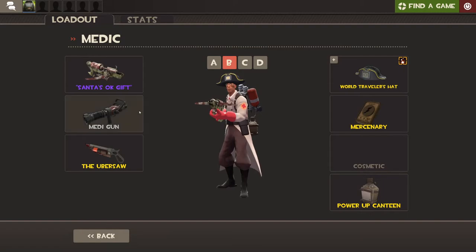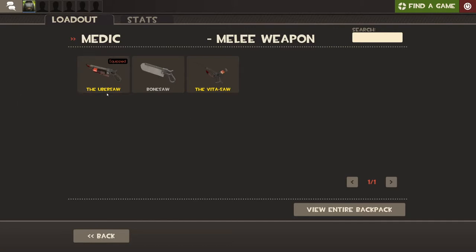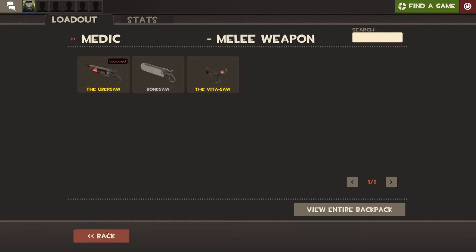The Minigun is your first thing you're ever going to get. It's very powerful — even pro players, the god-tier kind of players, still use a regular minigun. Because the Ubercharge — which is basically being invincible to any attack for only eight seconds — you also get the Bonesaw. I have the Ubersaw, which gives you 25% Uber charge on hit, but it is a little slower.